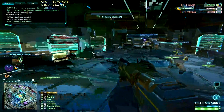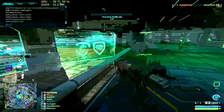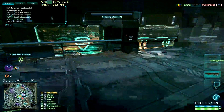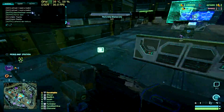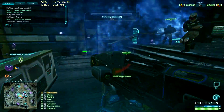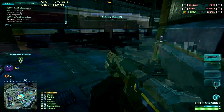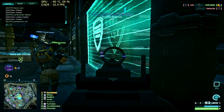My processor is a 2600K, which normally runs at about 30% of its capacity in a situation like this. And what you see here is far from any of the most intense situations you will find in Planetside 2. From what I've seen during the beta, there are three types of places where you'll have a lot of frame rate drops: amp stations like this one, biolabs, and tech plants.